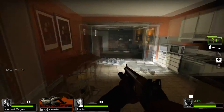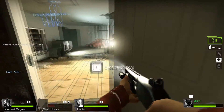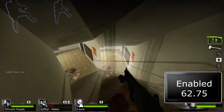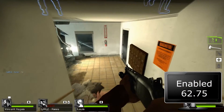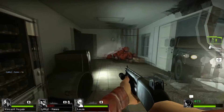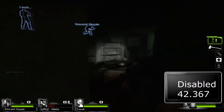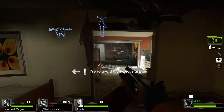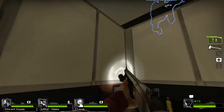The last game I tested was Left 4 Dead 2 at max settings. With AMD Dual Graphics enabled, I got an average of 62.75 frames per second. With AMD Dual Graphics technology disabled, I got an average of 42.367 frames per second. Left 4 Dead 2 appears to take advantage of AMD's Dual Graphics technology quite well.